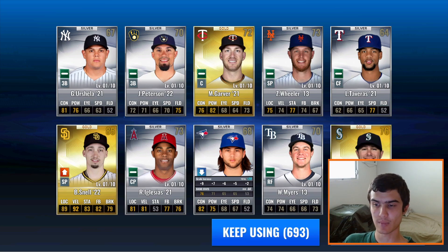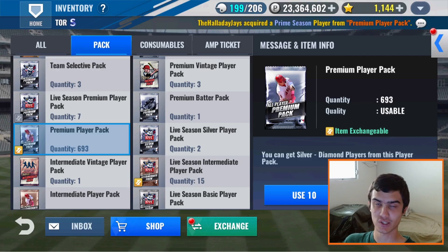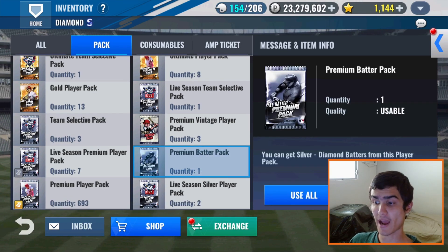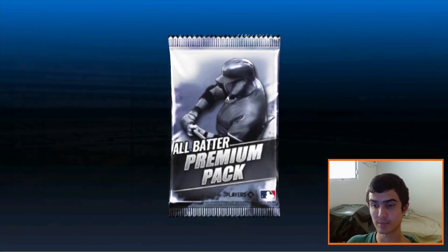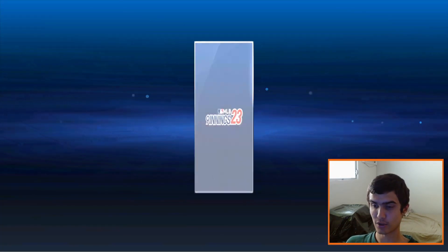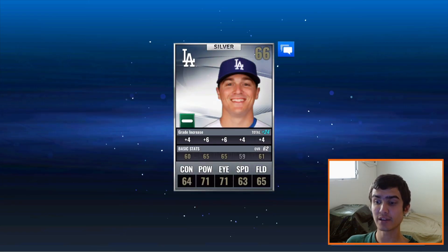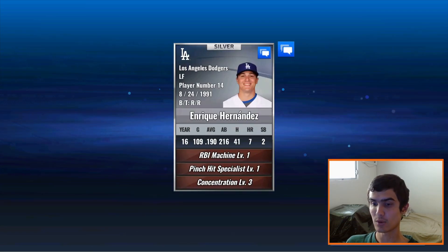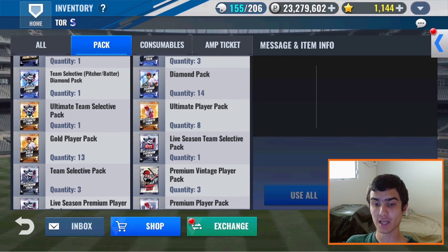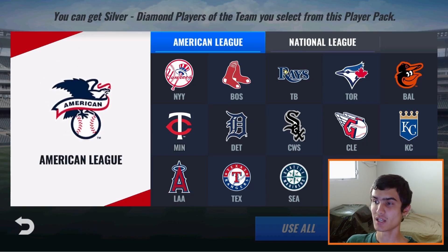Let's move on to these next batch of packs. Premium Batter Pack right here — just one of them, so I'm not expecting much. Silver card, and we get a Kike Hernandez. Pretty nice right there — not one of his good years, but he had actually some pretty epic postseason moments with the Dodgers if you Dodgers fans remember, in the 2017 NLCS. He went off in that series, as I recall.